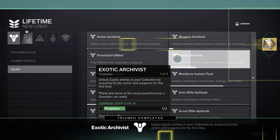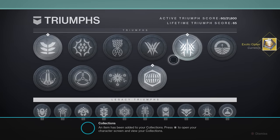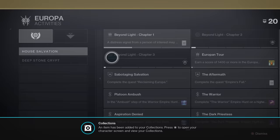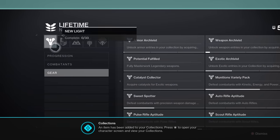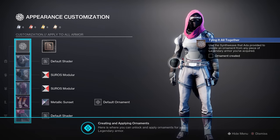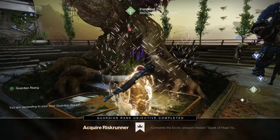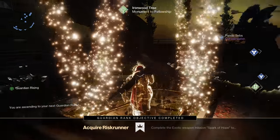I acquired an exotic cipher from a triumph, and it told me to go to my Collections because it thought I had acquired an actual exotic weapon. At least it finally introduced me to the Collections tab, though the whole fiasco would probably still be confusing for a new player. I finished up the quest to unlock Transmog and got a great tutorial on how to use it, and the quest conveniently gave me enough Glimmer to rank up to my next Guardian Rank.